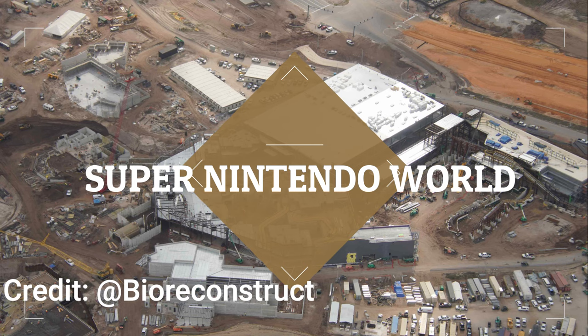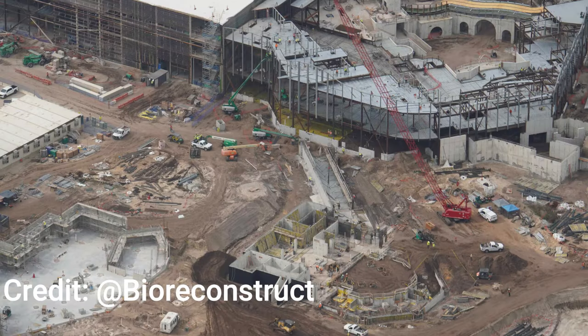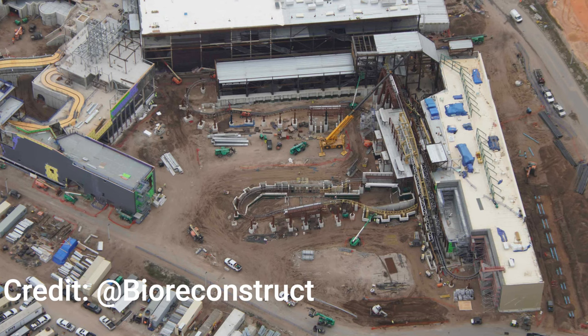Moving on to Super Nintendo World, you can see it looks absolutely fantastic and pretty compact. Here's an overview of the land: Donkey Kong's track should be just about complete by now, and the Yoshi attraction's red track has been complete for a while. Now they're working on the various aspects of the Mushroom Kingdom. From the hub you can see the Donkey Kong or Mario Kart show building to the left, and the first and second levels of the Mushroom Kingdom taking shape.